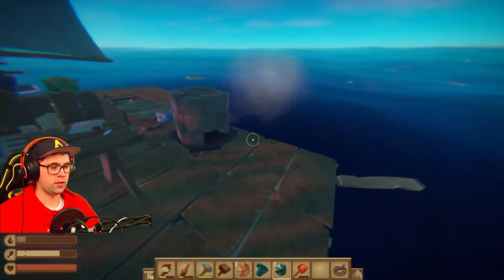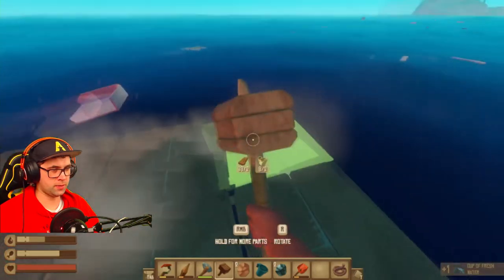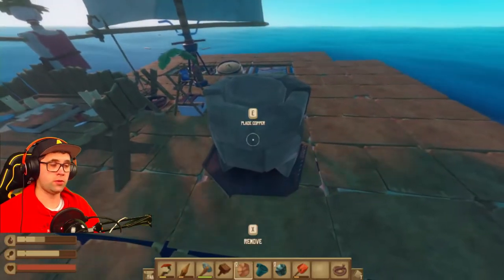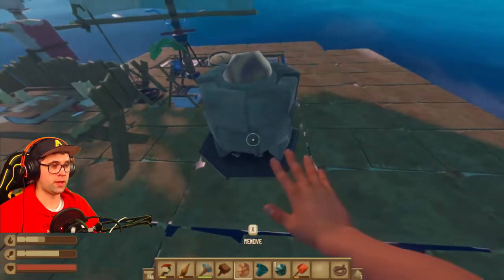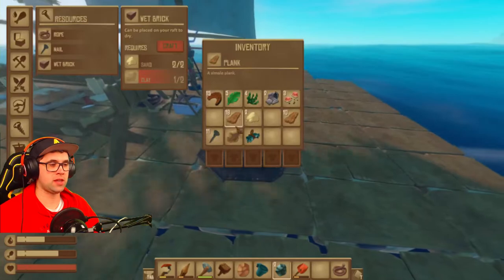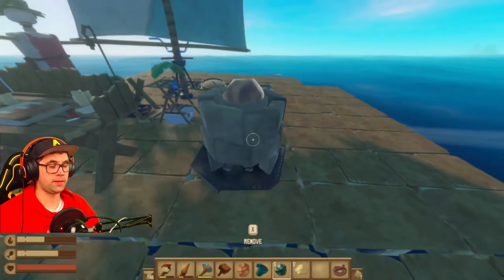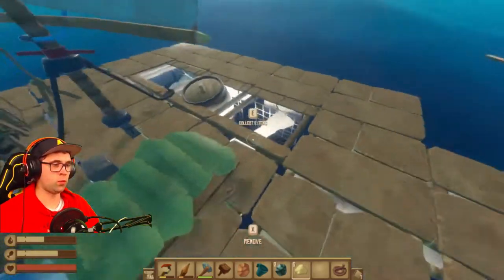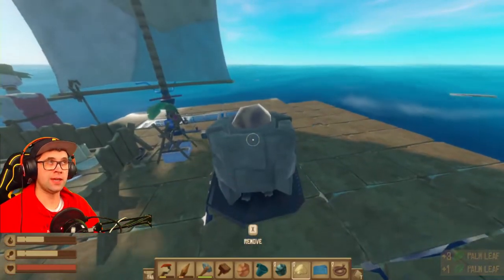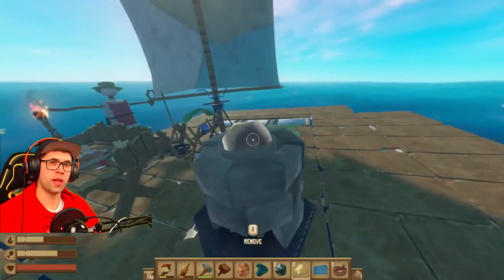All right, so you've made the smelter — now just put it down, doesn't really matter where. To smelt things, put the material in the top and chuck the planks in the bottom. The sand will help you make a more advanced purifier, the metal will help you learn for hinges and bolts, and the copper will help you learn for circuit boards.